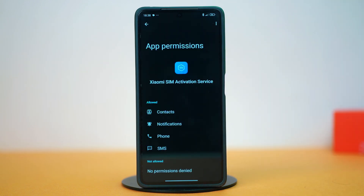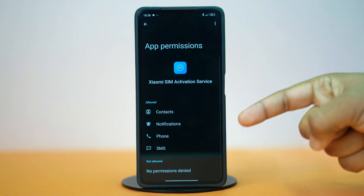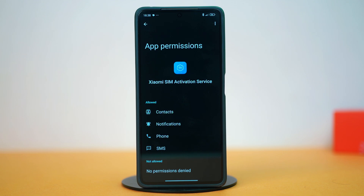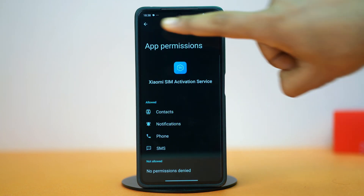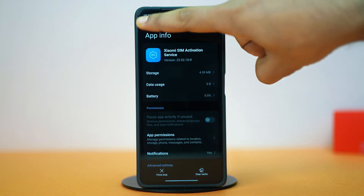Tap on App Permissions. Here, make sure to give this setting all the permissions. Tap on each of the permission options and confirm the permissions individually.